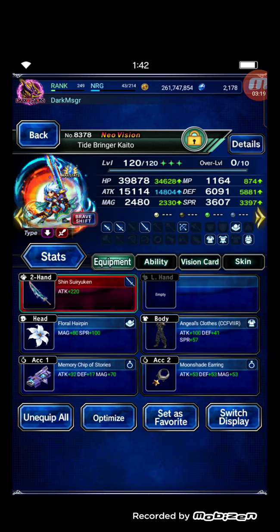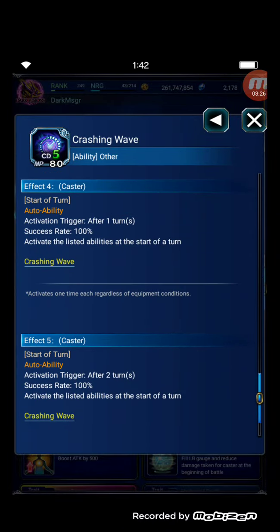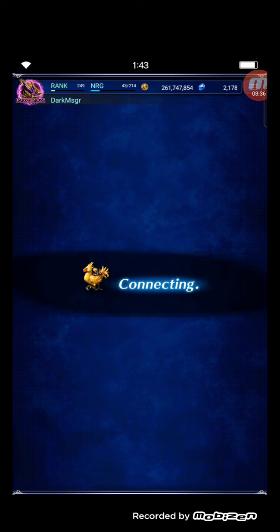For Kaito, he provides support chain, Crashing Wave to remove the boss's buffs, and Sun Glitter for water elemental imperil field. Alright, let's go to the fight.